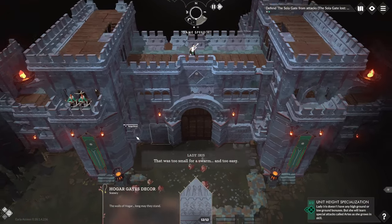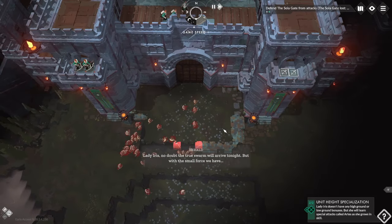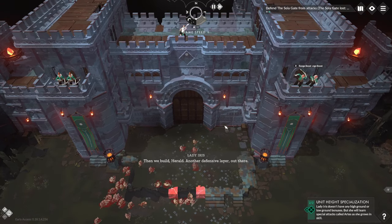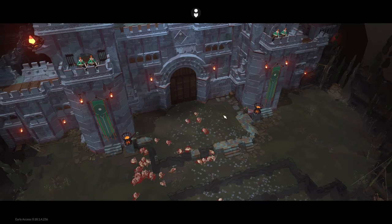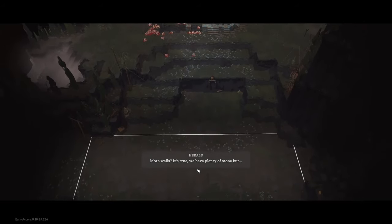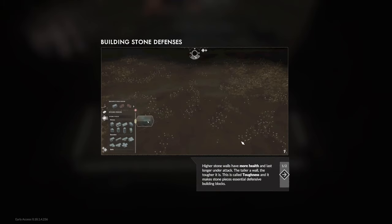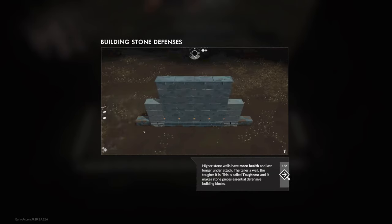We survived the first night — too small for a real swarm. The true swarm will arrive tonight and we need more defenses. Building stone defenses: higher stone walls have more health and last longer under attack. The taller a wall, the tougher it is — this is called toughness, making stone pieces essential defensive building blocks. When a stone structure's toughness increases, you can see its appearance change, up to three times.